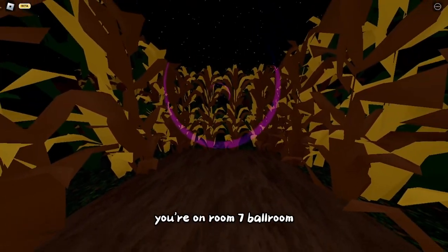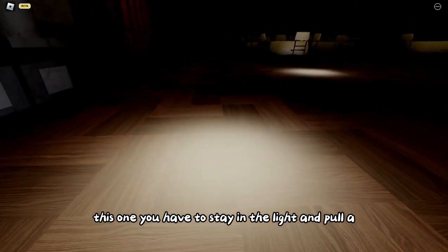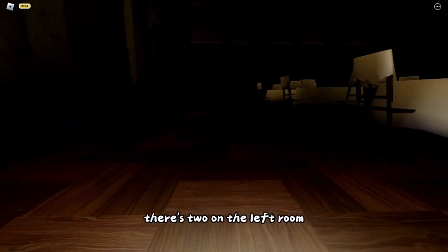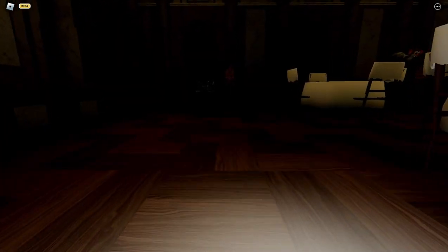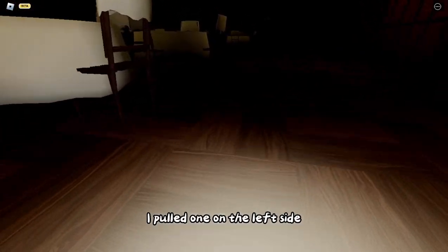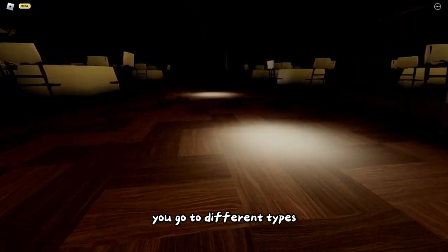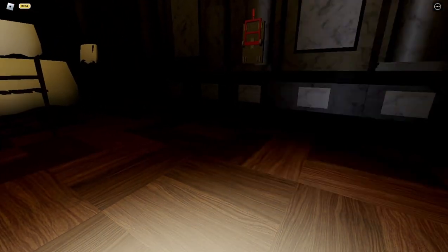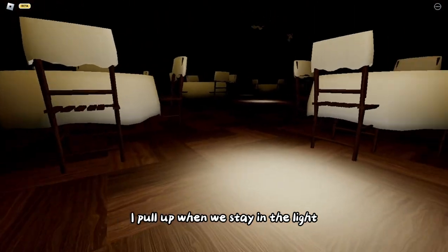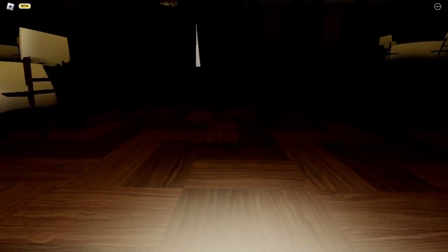Walk through it and you're on room seven - full room. You have to stay in the light and pull five levers. There are two on the left side of the room, one on the right side, and two on the stage. I pulled one on the left side, then took a risk going to different spots. He spawned and then disappeared.